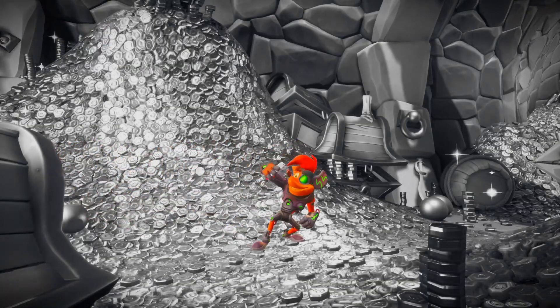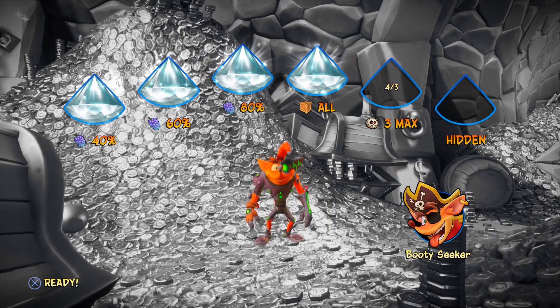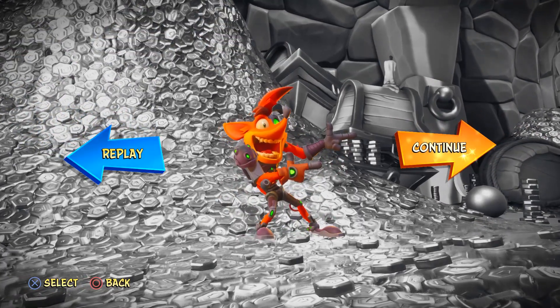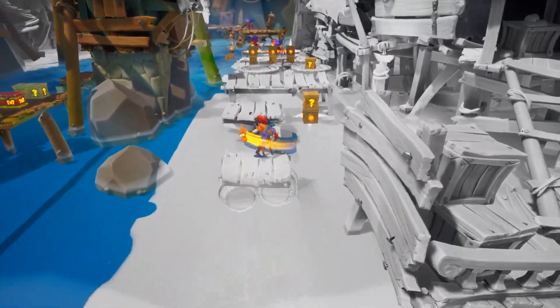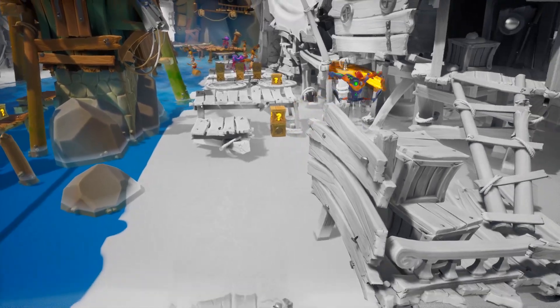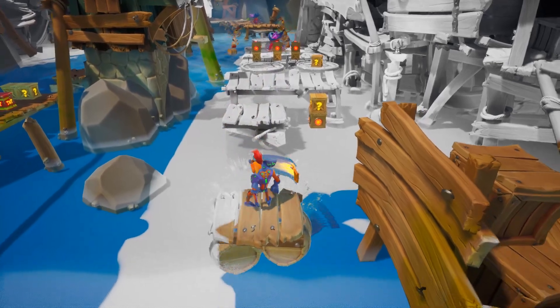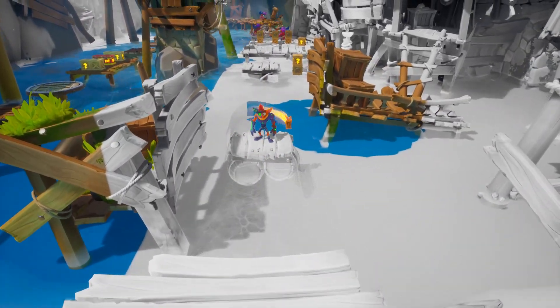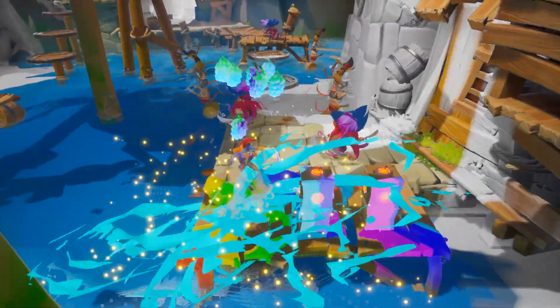We got the three wumpa fruit ones, we got all crates, we just gotta find a hidden gem and die one last time. It's all black and white in here - so cool. Oh there it is! That's a ridiculous place for it to be - I just saw the little glimmer out of the corner of my eye. Wow. Okay, so I just gotta get through the level now without dying more than two times. There we go, we got it.